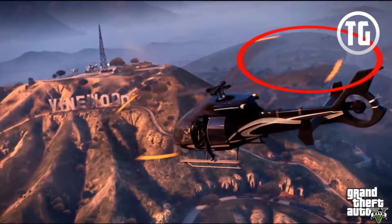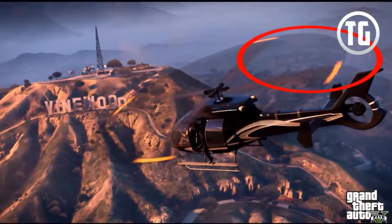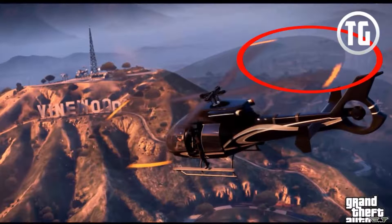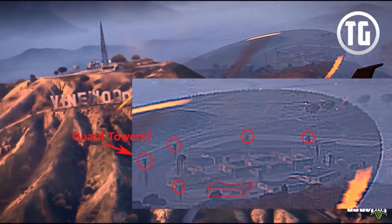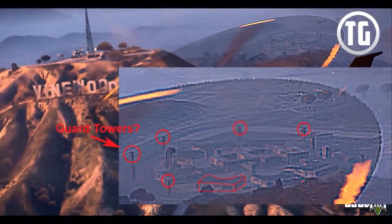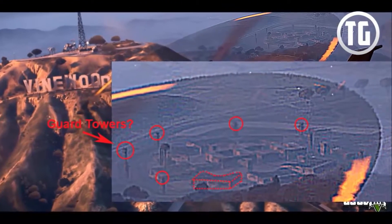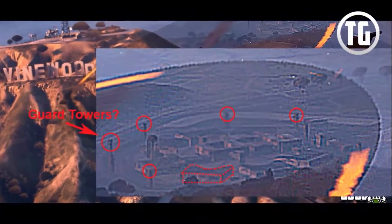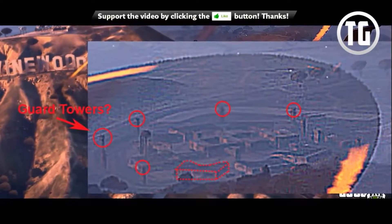With the help of GTA Forums user VATG, we can see that in the screenshot with the Vinewood sign, there seems to be the same facility in the backdrop, which gives us a better view. When the image is sharpened, we can see five guard towers, a water tower, and many buildings. There also seems to be some sort of long white road or airstrip in the background, as well as some radar dishes, which allude to it being a military base.